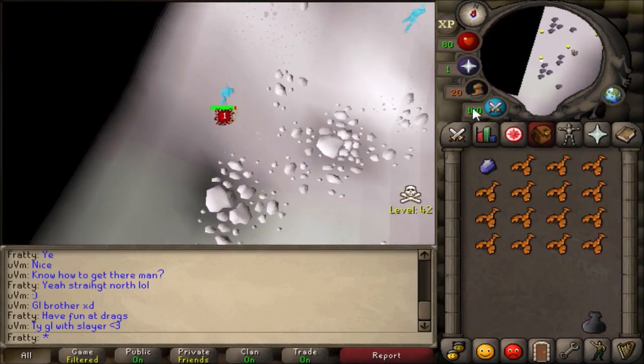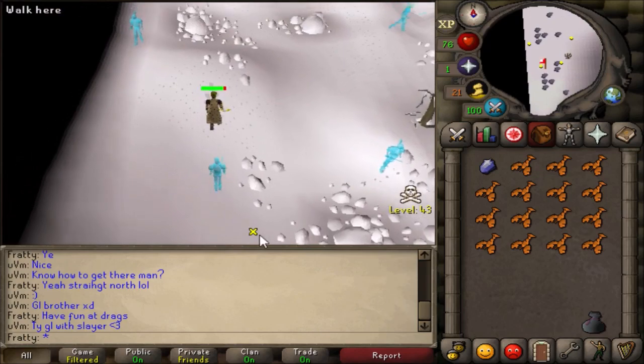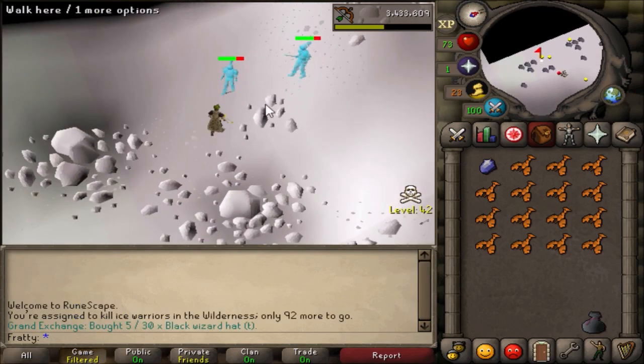Alright, we made it to the snowy area — welcome to the place we're going to be sitting for an hour. As you can see these snowy rocks are very easy to safe spot behind. There's a ton of different safe spots you can do this at. This is my favorite one because one spawns right by me and it gets stuck as it aggros on me, and that's the one I just killed.